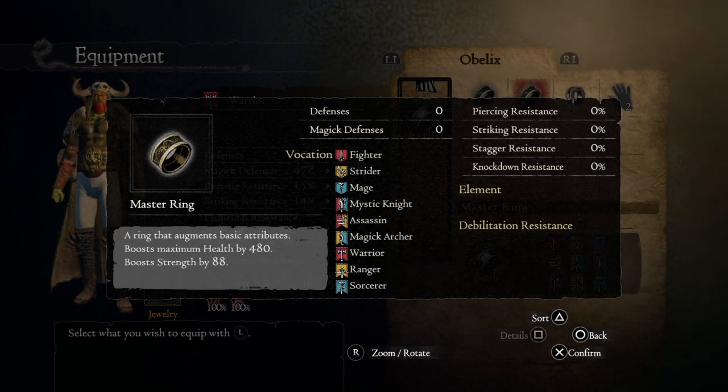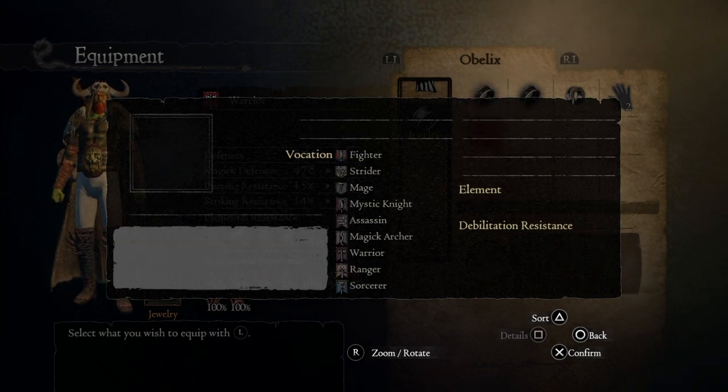Remember, you can get another 20 points of strength, making the maximum strength possible in this game 6,004 strength, which is incredible.